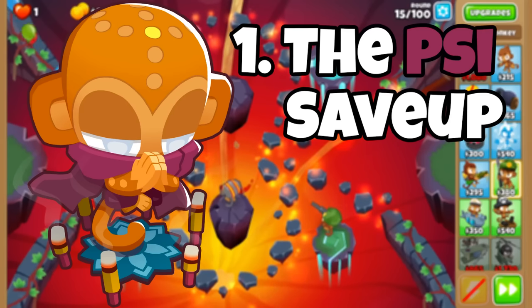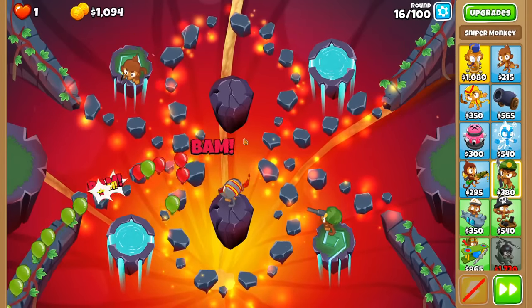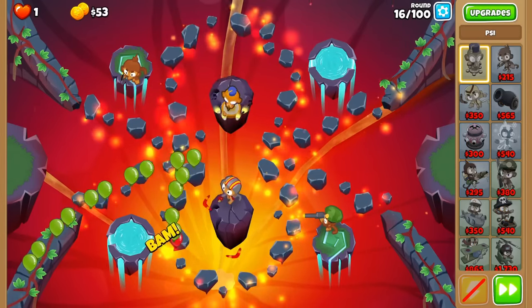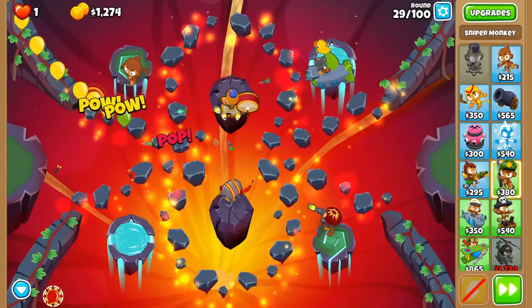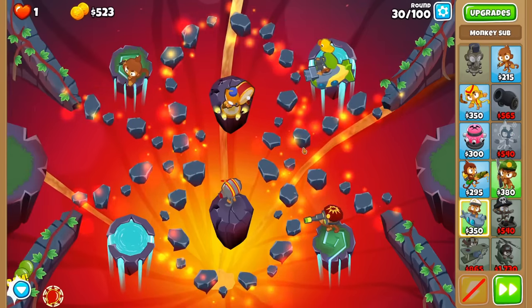The first strategy explains why Sai is one of, if not the best hero for expert maps. To start, we'll get the necessary towers to beat the first few rounds and beeline it for Sai, as we want them to start getting experience as early as possible. Then we'll surround them with incredibly strong early game towers like a submarine and a sniper, as Sai struggles early game but makes up for it with their incredible power mid and late game.